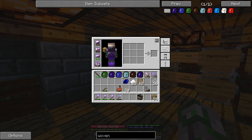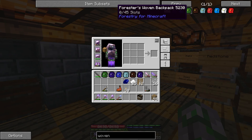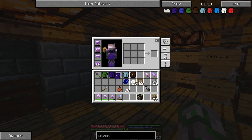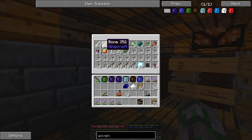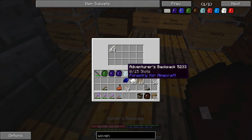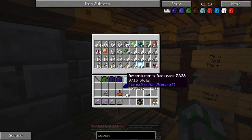Those woven silk panels are still working away. It turns out it takes a really, really long time but I can understand that because the upgrade you get is kind of overpowered — 45 slots versus 15. We've got a collection here: the Forester's Backpack, Miners, Diggers, Adventurers, Hunters, and another Miners because I want to upgrade two Miners Backpacks for these ridiculous mining expeditions we're going to be going on. I just want to see whether one of these is going to pick up like mob drops. Let's just drop these on the ground and we'll see what happens. Hunter's Backpack has picked up bones — you are a keeper.